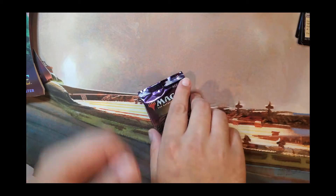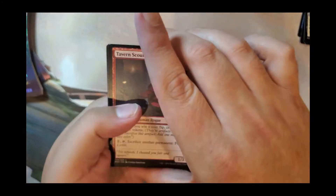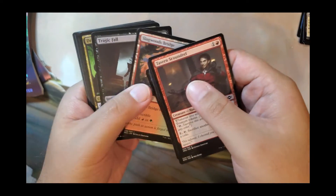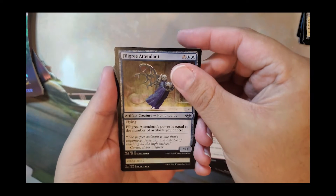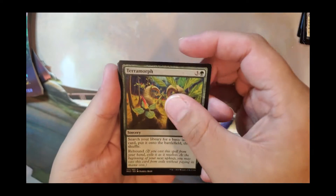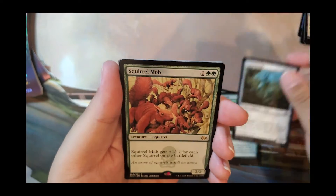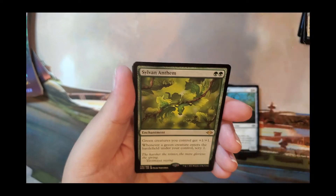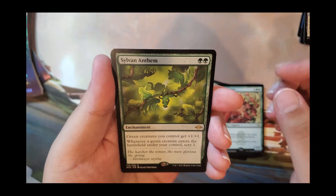That's pack one. Pack two — we've got one counter on Quest for the Spice Lord. Love these broken indestructible artifact lands. We got a Filigree Attendant, Terramorph, Caprichrome, Squirrel Mob — gets plus one plus one for each other squirrel on the battlefield — and Sylvan Anthem: green creatures you control get plus one plus one, and whenever a green creature enters the battlefield under your control, scry one. Very neat.